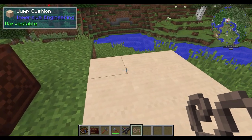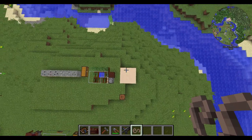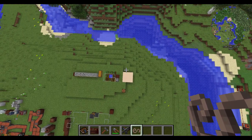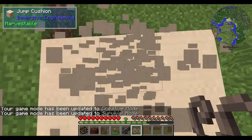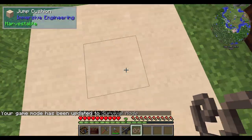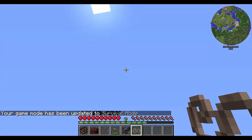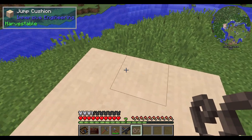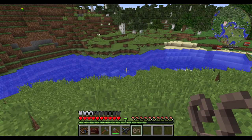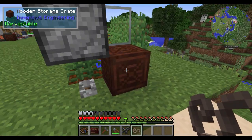If you put jump cushions down and you're falling from a high height — no damage whatsoever. That's what the jump cushion is all about. So if you need an escape route, or an area where you just want to jump off of a large height, this is a solid way of landing rather than always having to splash in water. That's just a little convenience item.